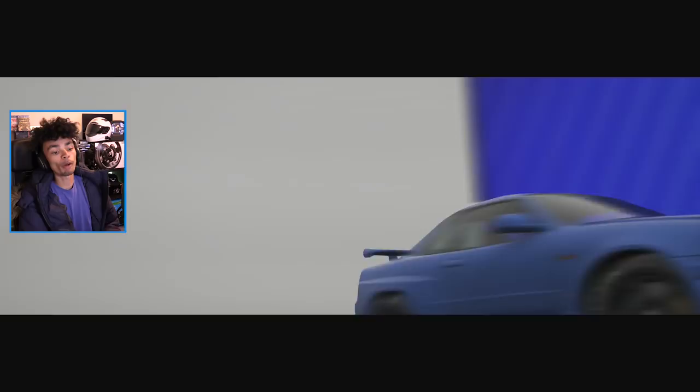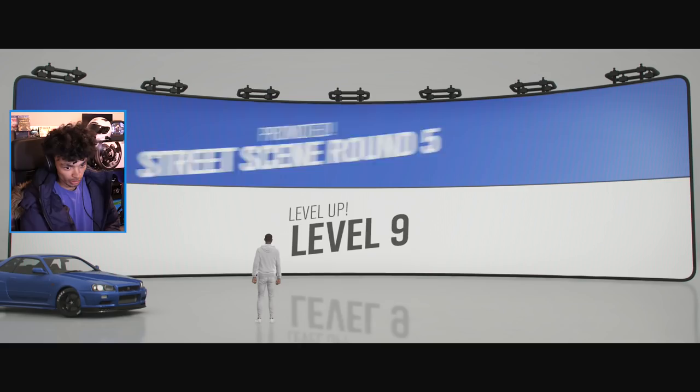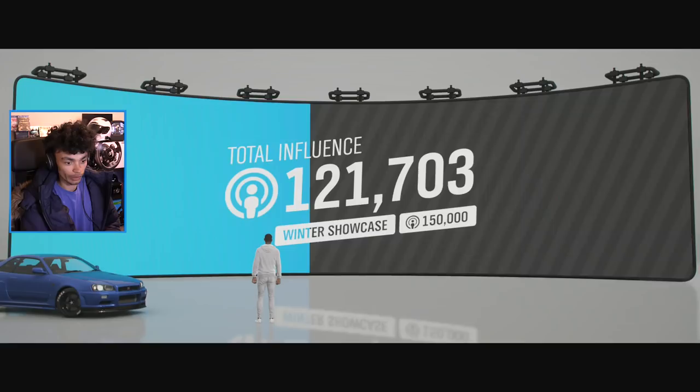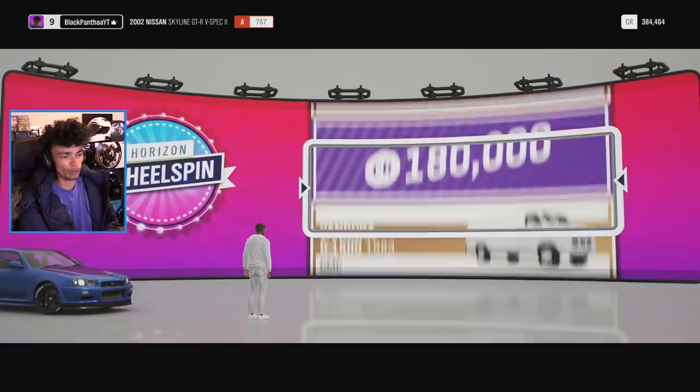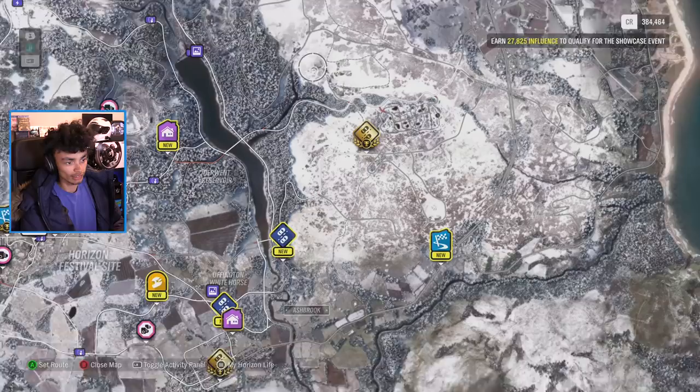What did we get? We need 150,000 for the next showcase, and we get a wheel spin. We got a Lotus - should we use that in the snow? That would be bloody brilliant. He's unlocked some more events for us, so we can just keep doing this if we want. I think that's a good idea.